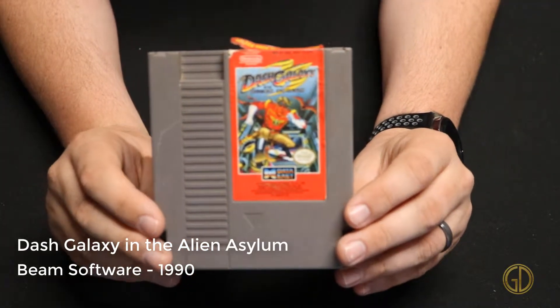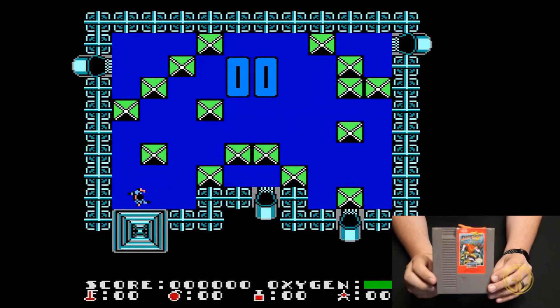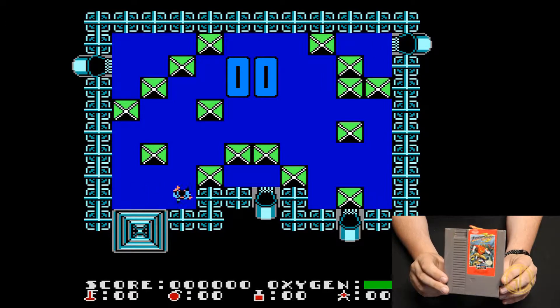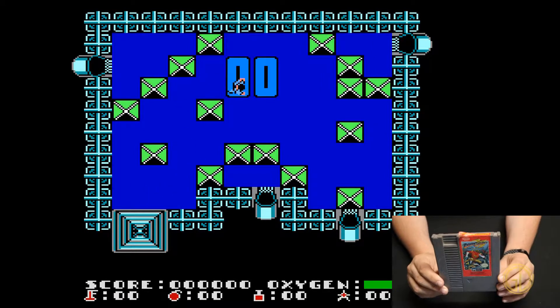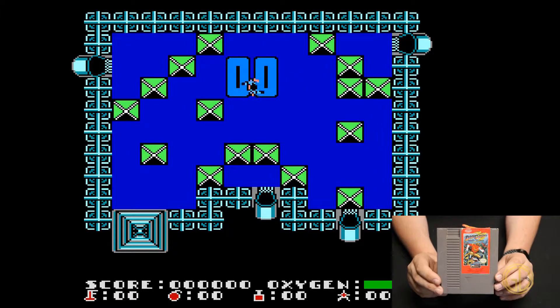Dash Galaxy in the Alien Asylum was released by Beam Software in 1990 and it gives you various different puzzle aspects. You get to move different blocks around and find different things, but then it takes you from a top-down game into a side-scrolling game, so it's kind of fun to see a mix of both.